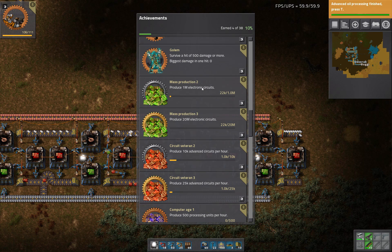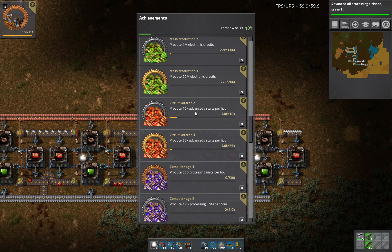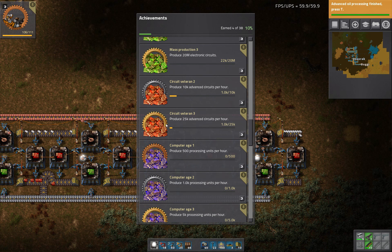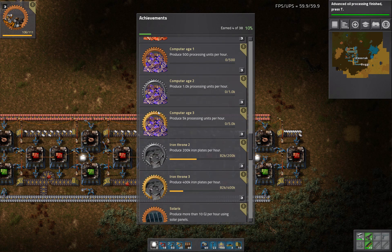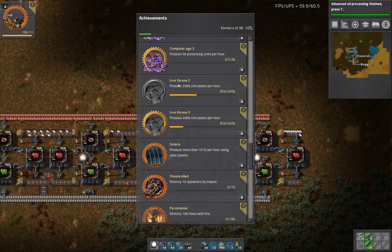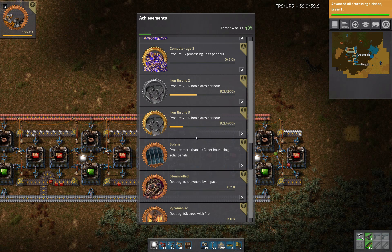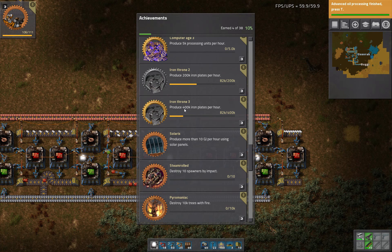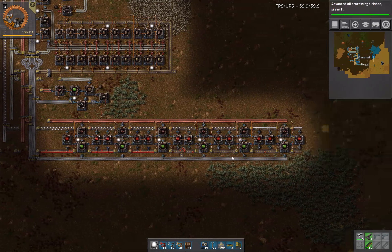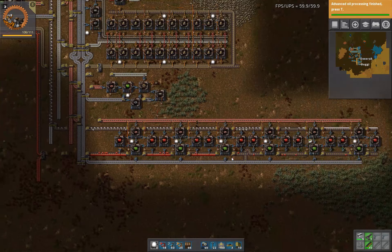Produce 1 million electronic circuits — that's pretty good. Produce 20 million electronic circuits — that's a lot of circuits. That is a crazy high production. We're at 82,000 iron plates per hour right now. That's pretty good. I don't know how you get 400,000 iron plates per hour, but I know my previous series, the extreme production, we were able to hit that without a problem.